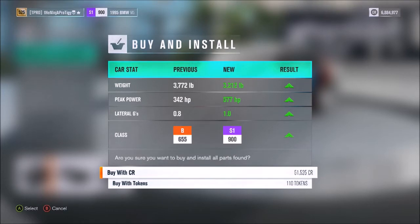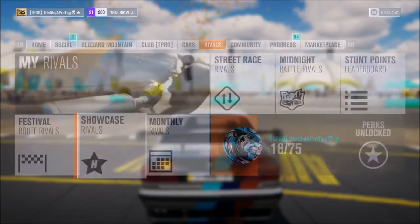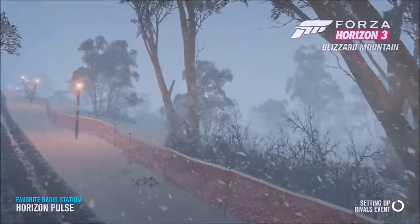3,212 pounds is pretty good - slight bit on the heavy side but that's all right. We have quite a bit of power at 577 horsepower which is very good from that single turbo. The car is looking pretty good. I feel like it'll do all right because it's just a normal car shape. Let's head on over to the Yarra Valley Mountain View Scramble Circuit where we'll have five laps to see if this thing can beat our current leader.